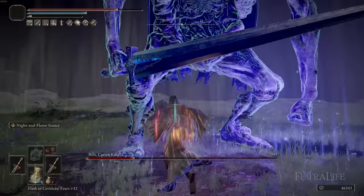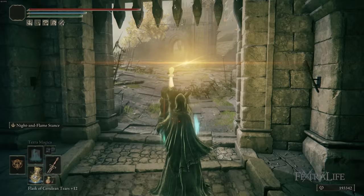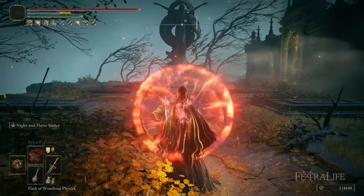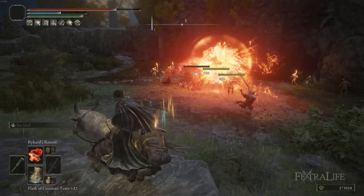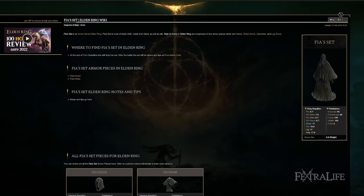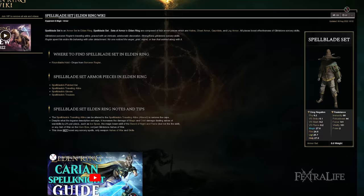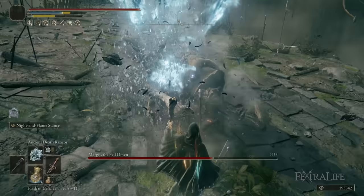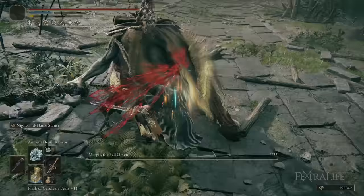We're using the Golden Order Sacred Seal, though it's not upgraded since there's no real need. The spells used with it are Golden Vow, Flame Grant Me Strength — to boost damage and give protection — and Flame Grant Me Strength is included because we have one fire spell in the build. For armor, I'm using Fia's set — the hood and body piece — with the Spellblade set for gloves and legs, which gives roughly 4% extra damage to the Night Comet ability. You can use heavier armor for more protection if you prefer.